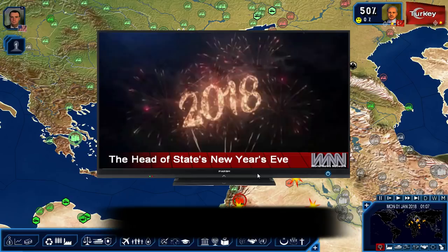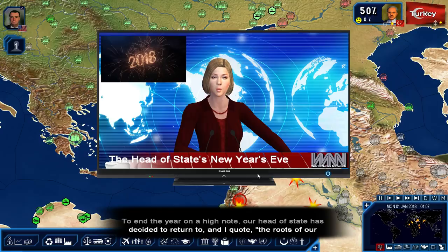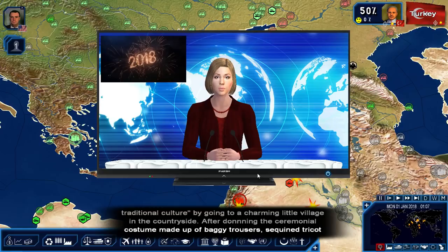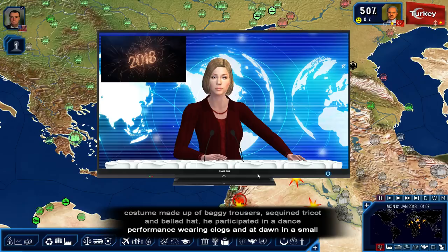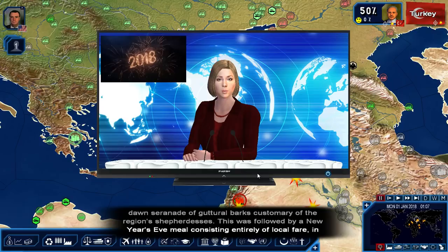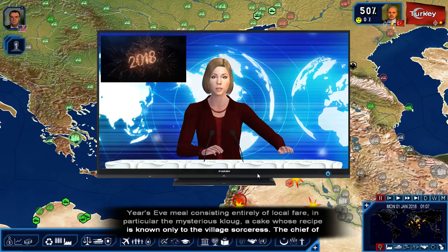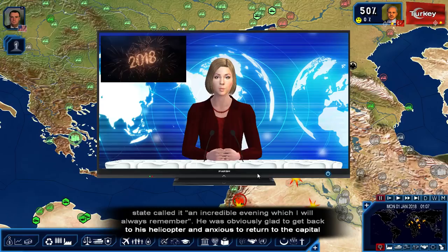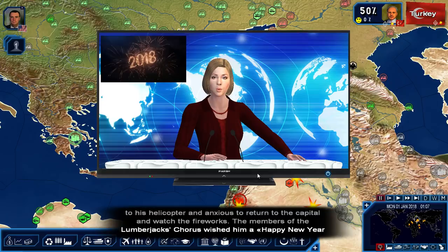Let's check out the newsroom. This is the 2018 add-on we're playing with. The intro reads: our head of state decided to return to the roots of our traditional culture by going to a charming little village in the countryside. After donning a ceremonial costume of baggy trousers, sequined tricot, and belled hat, he participated in a dance performance wearing clogs, and at dawn, a small serenade of guttural barks customary of the region's shepherdesses. This was followed by a New Year's Eve meal including a mysterious cake whose recipe is known only to the village sorceress.